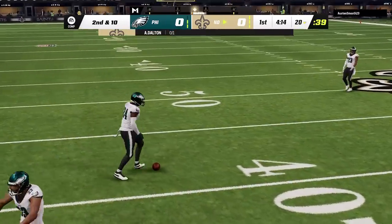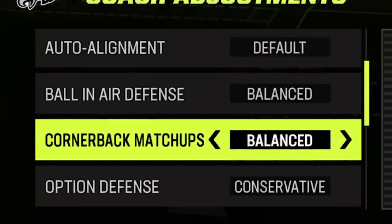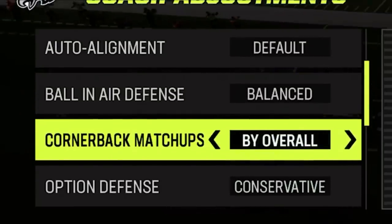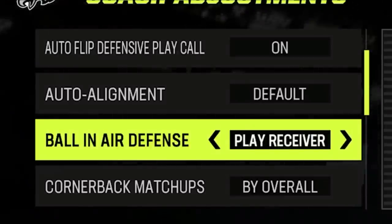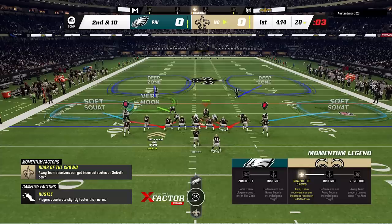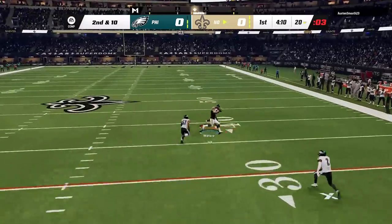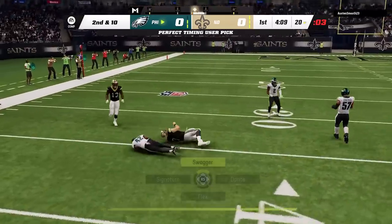On the first plays we get a knockout. I make a lot of coaching adjustments for this defense, but the most important one is when it comes to ball in the air defense. If you want to get more knockouts from this tight man coverage, you will have to put this setting to play receiver. On the next play, I switch to the DB fire 2 and try to get some pressure, and we get an interception, proving that this coaching adjustment won't hurt the amount of takeaways you will get.